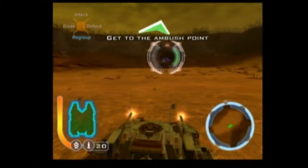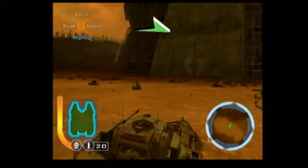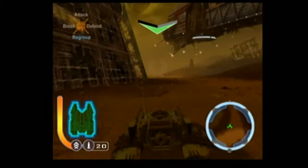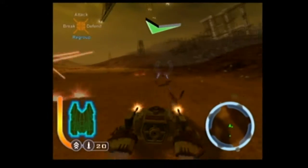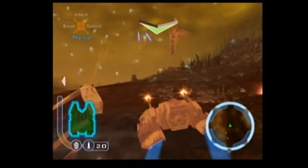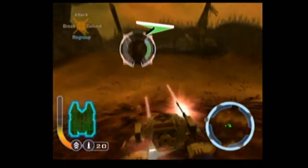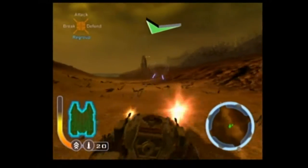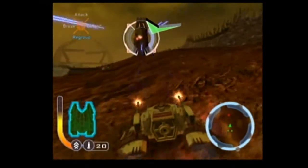Let's take out this communication thing here — it's right behind us. I'm not totally sure what the point is but it's an enemy target so I figure I might as well do it. Now we have some turrets to fight, so let's go ahead and take them out. There are going to be lots of these things scattered everywhere.